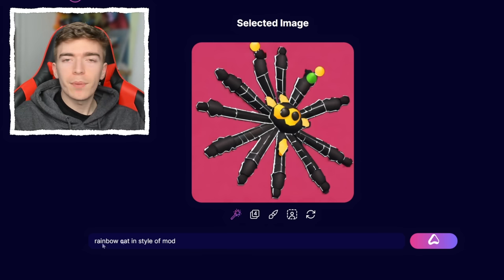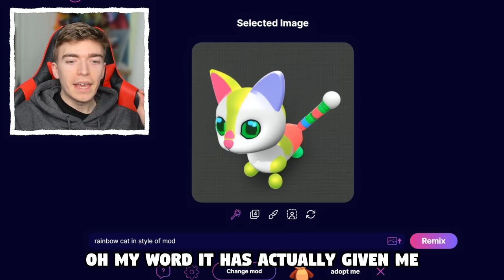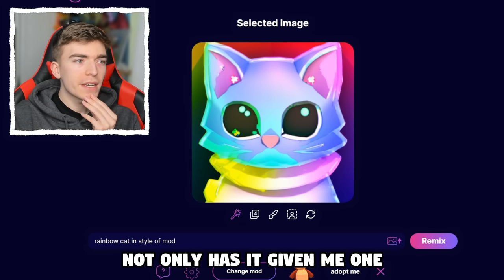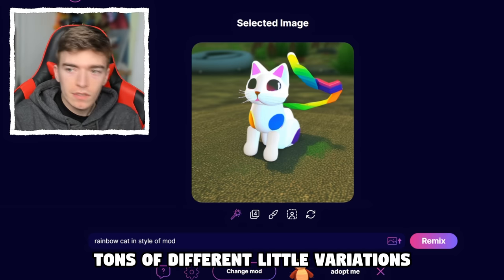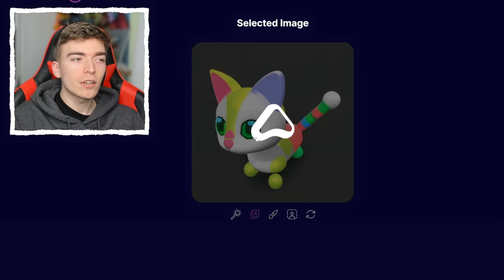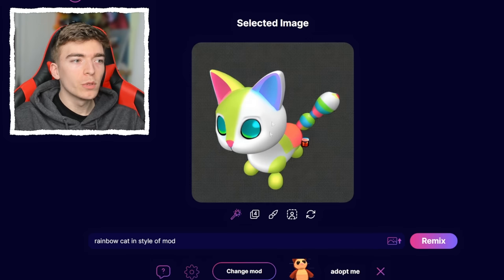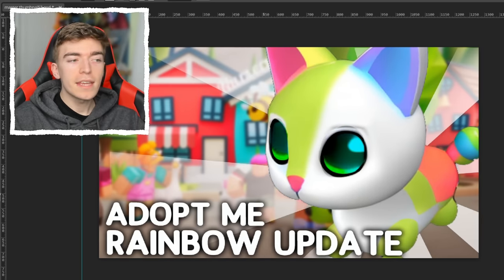I'm now going to ask for a rainbow cat in the style of Adopt Me. It has actually given me a rainbow cat in the style of Adopt Me — not only one, but tons of different cute variations, including one that is amazing and one that is like futuristic and straight up like a real life rainbow cat. This looks like a real Adopt Me pet, so I'm going to make four new variations by clicking a button. Just take it into any software, put a pet there, stick a bit of text, and ta-da — you now have the rainbow cat Adopt Me update.